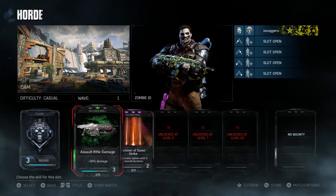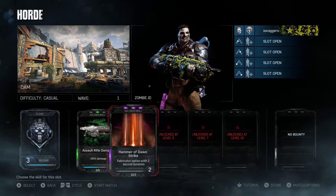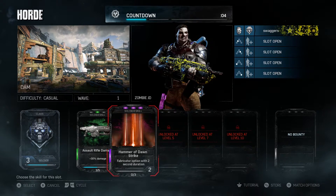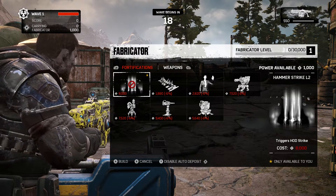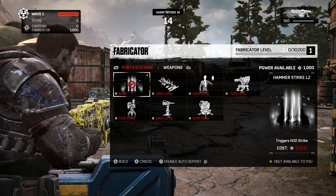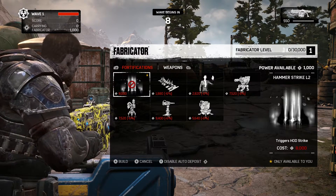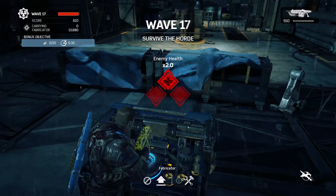The ability itself costs $8,000. It is not reduced by any ability for build. The build cost general skill, if you have that active, does not reduce the cost, as you can see here. Everything else is reduced, but that hammer strike is still $8,000. It does not get more expensive as you level up or for the different waves.